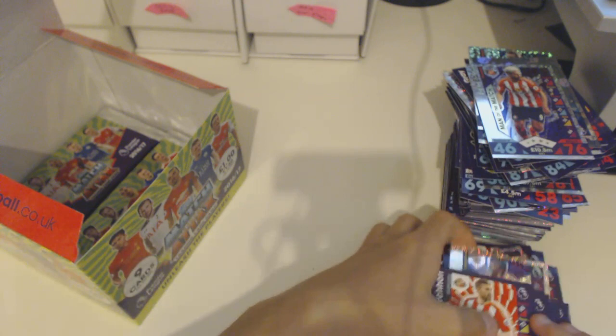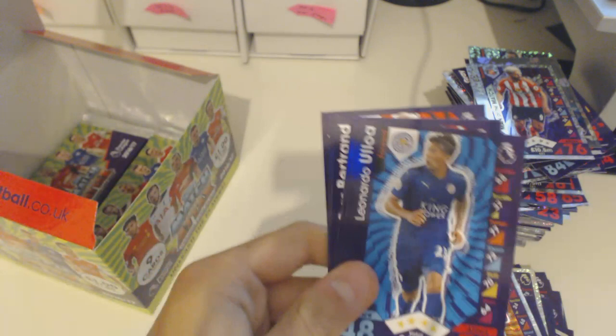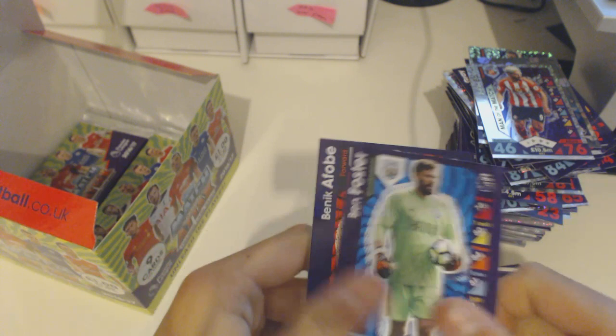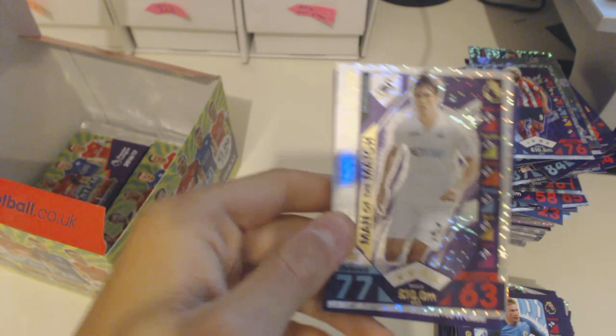I've got a lot of packs left, but if you enjoy the pack opening don't forget to leave a like — that would be much appreciated. Abel Hernandez, Carrick, Bertrand, Hoiberg, Soare, Forster, Afobe, and a nice Kevin De Bruyne playmaker card from Manchester City. In my opinion he deserves a much higher attack than 85 — I don't know what Topps were thinking when they gave Sterling and De Bruyne their ratings. It's like they downgraded the Man City players.